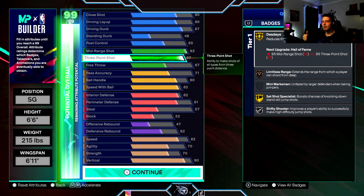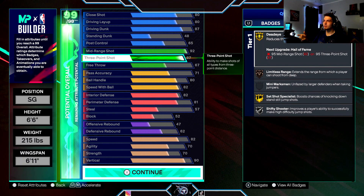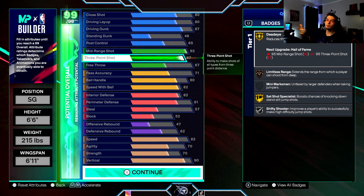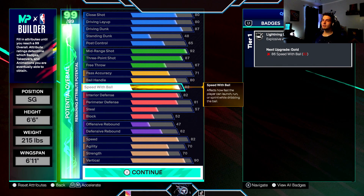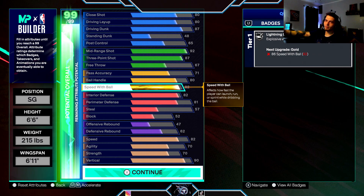I'm not gonna lie, the build I have now has mid-range at 86 and three is pretty consistent, so an 87 three feels like it would be pretty consistent with these gold badges. Free throw at 67 doesn't really matter too much unless you're in MyCareer or the Rec. Pass accuracy 71, ball handling 80, speed 82 — being 6'6" and 215 ain't too bad, and silver Lightning Launch is pretty underrated this year.